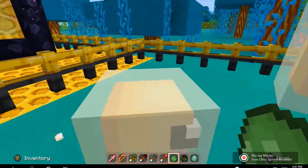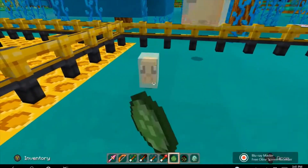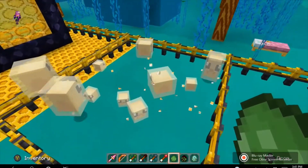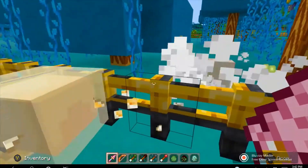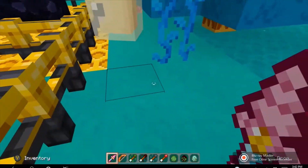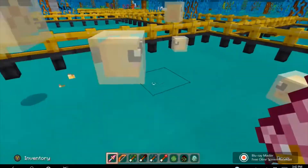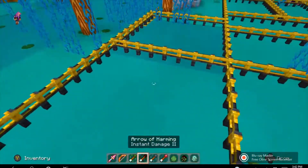You can get different sizes of slimes. Let's see what happens whenever we whack one of the big ones — they turn into four small ones. They also make nice sounds when they're splashing around, which I think is very adorable.